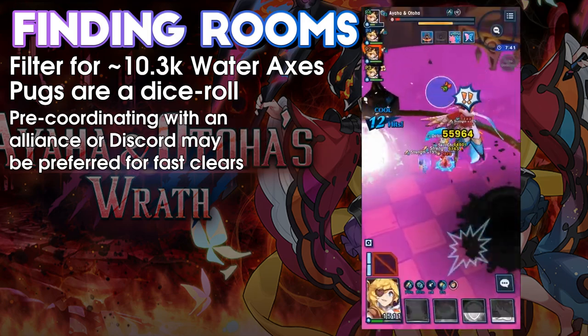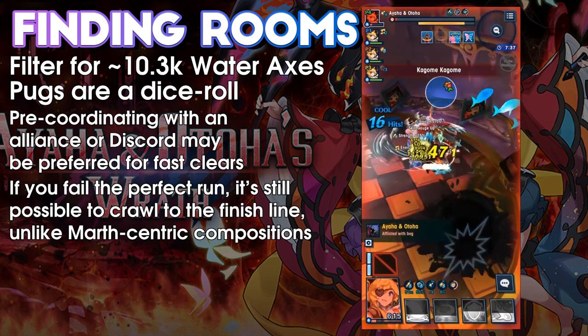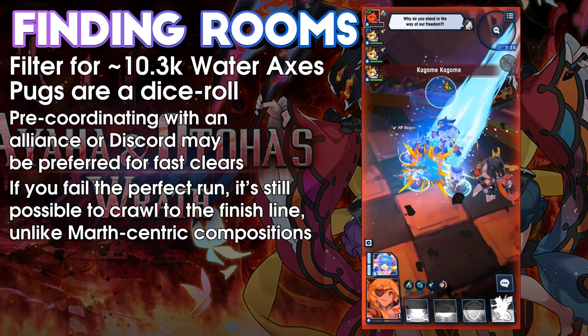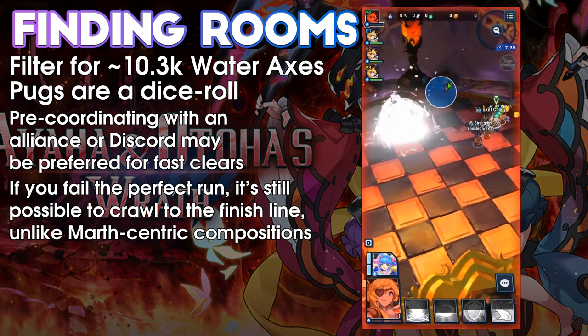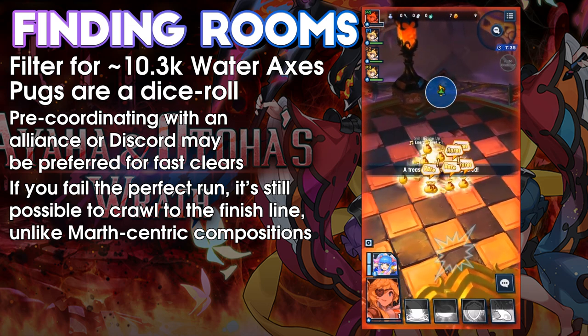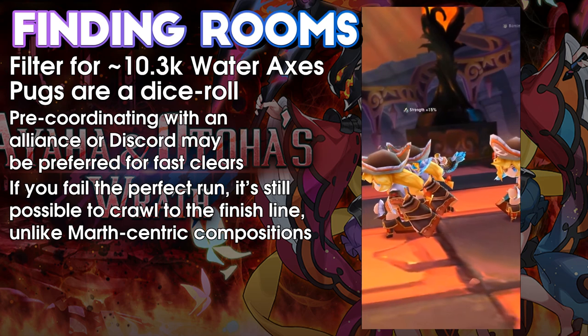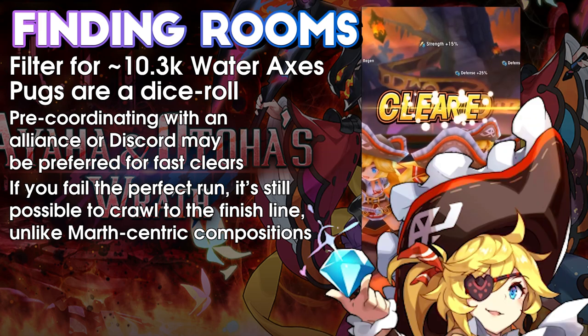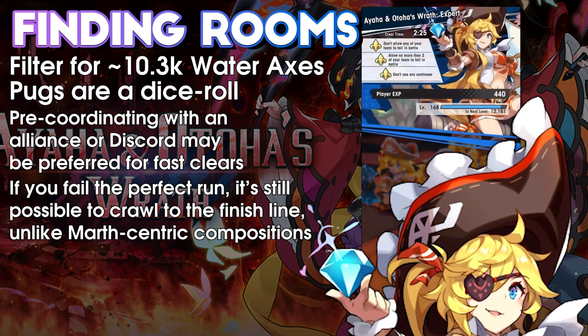The great thing about this strategy is, even if you don't get the sub 1 minute clear, you can still go through the fight as normal. You have some sustain with Karina's innate healing double buff, so you can still go for a 2 or 3 minute clear if you're not finishing things in under 60 seconds. Thank you very much for watching — let me know how it goes in the comments, leave a like and subscribe if you enjoyed the content, and I'll see you next time.